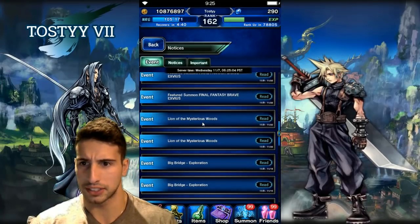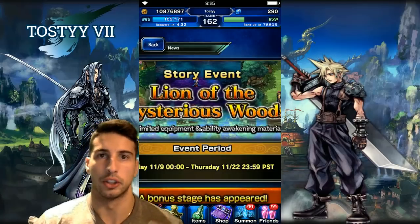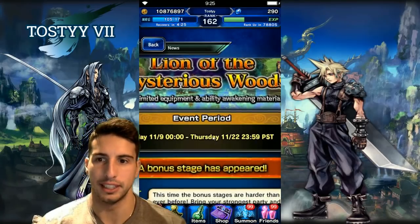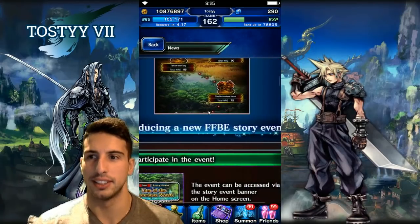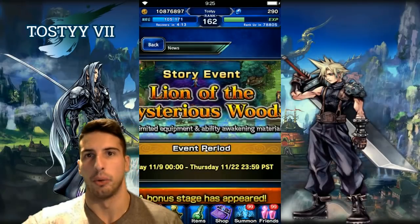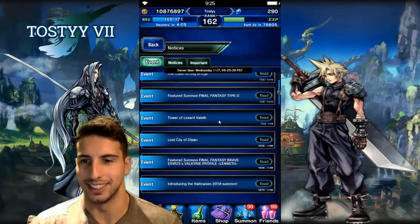Next we're going to have something new — 'Lion of the Mysterious Woods,' a story event. Story events bring more crystals, so if you're lacking power crystals, healing crystals, or support crystals, you'll be able to farm them here. You'll also get more lapis and other rewards. With the new story event we're going to get some new characters, and in the second week a second part of the map opens where you can farm exactly the crystals you need.